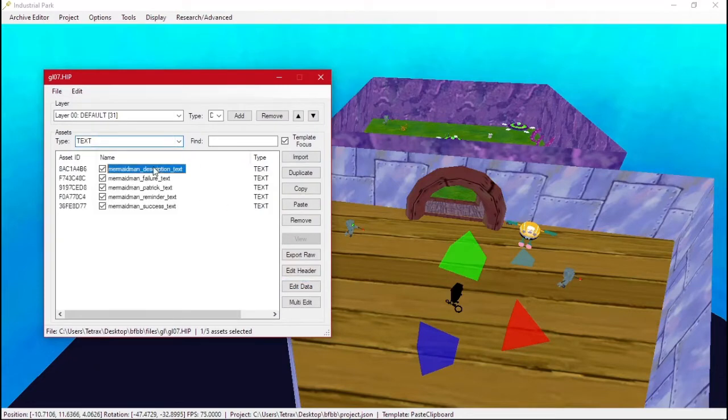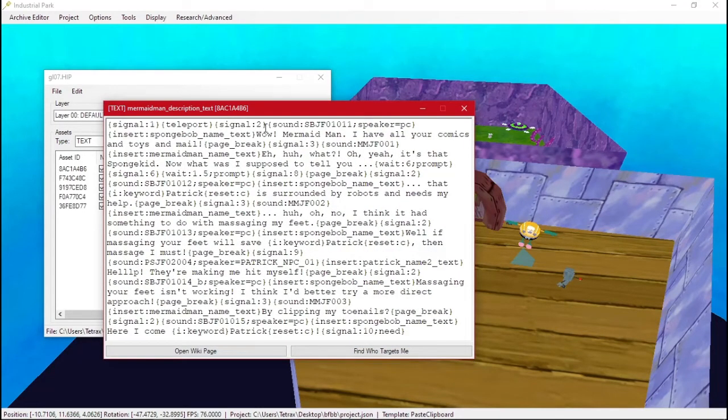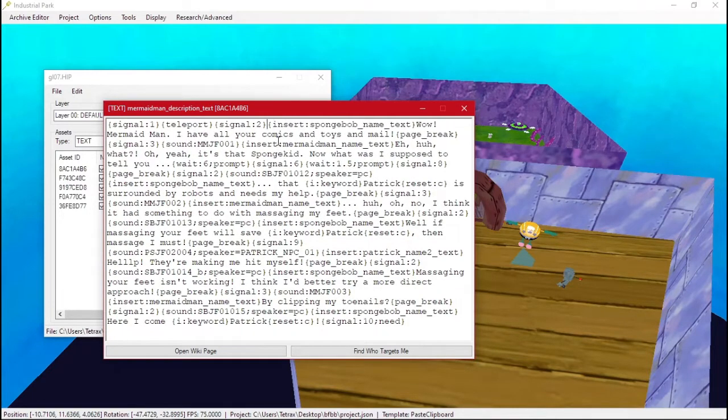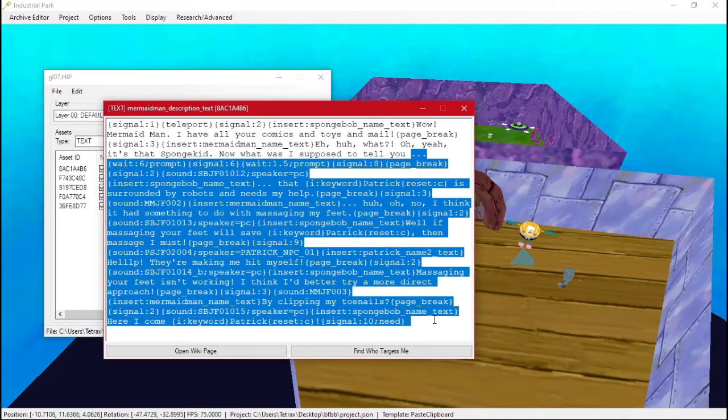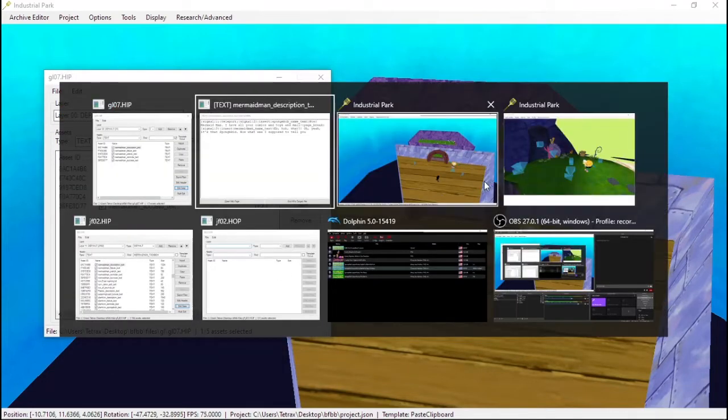We'll go to the text description text. It's a big mess but we'll start out by removing the sound since we don't have talking audio in the level. We have Spongebob's name, then another sound we'll remove. We'll remove all of this and keep signal one, signal two, and signal three from the original, which are just cameras so you can see the character talking.